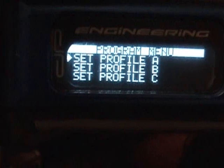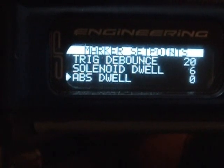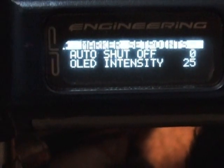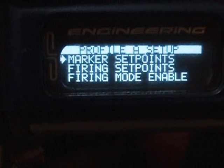Set profile A — this is how you set your mode. There's marker set points, which is your trig demount, solenoid, all that fancy stuff. There's a button here, and eventually if you cycle through enough, you'll see a little arrow in the corner there. Hold that down and it'll set you back to previous data.